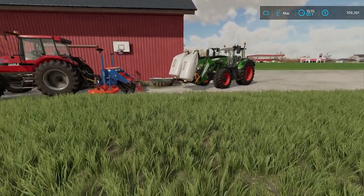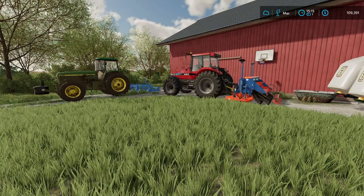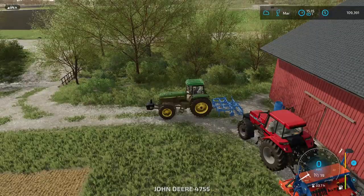We're going to put the cultivator in the ground to help out my plowing score, because I plowed when I needed to — we had a crop in there that I needed to plow. So we've just got to hit the cultivator. We've got to do it.